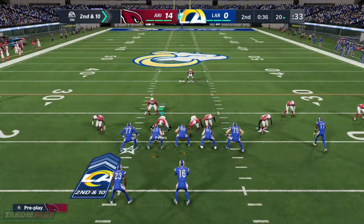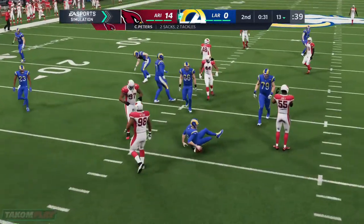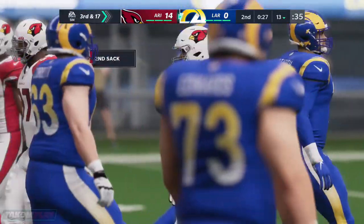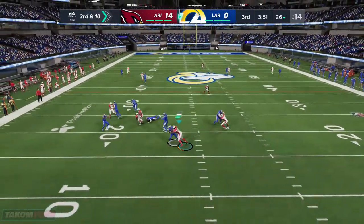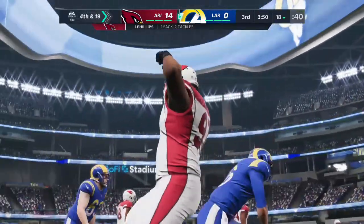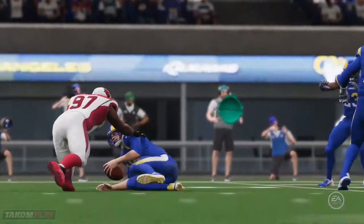On second and goal, the Cards get to him here. He's brought down for the sack — Corey Peters, able to drop him for a loss. Throwing on third and goal, and he's going to be taken down — Goff is sacked. Jordan Phillips in there to get him for a loss of nine yards, and that also leads to fourth down.